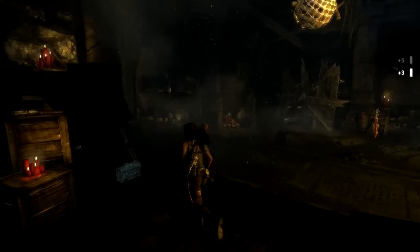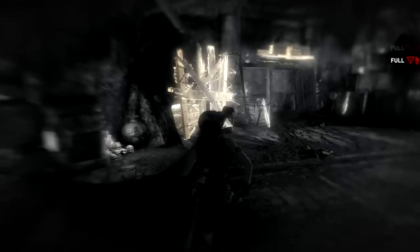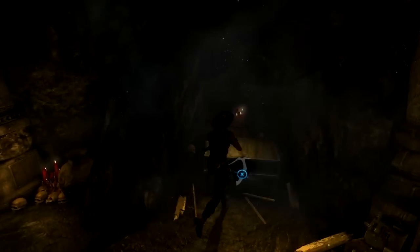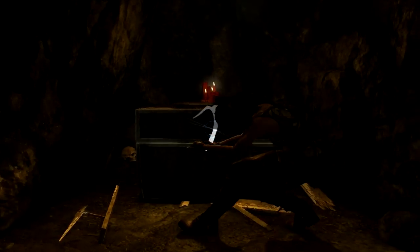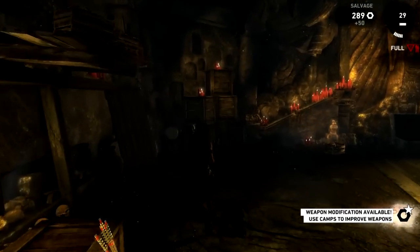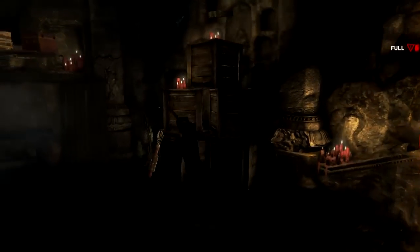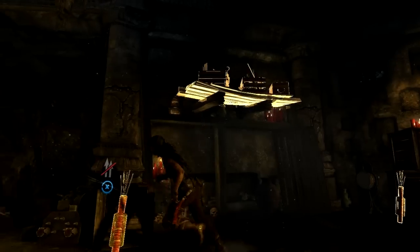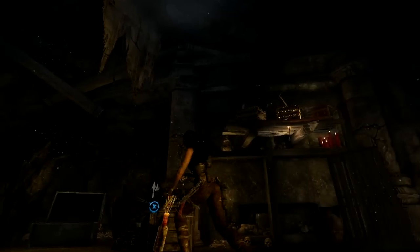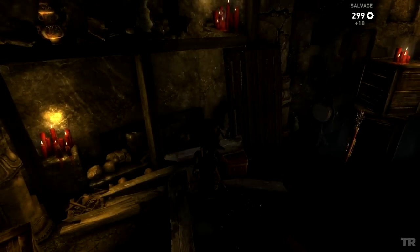There's all sorts of loot around the cave, and there's actually some stuff above us too. You can use the shotgun to pull open a barrier for more salvage — I got a weapon modification available. There are also platforms up above and things hanging from the ceiling you can destroy for more salvage, just in case you need extra ammo or resources.